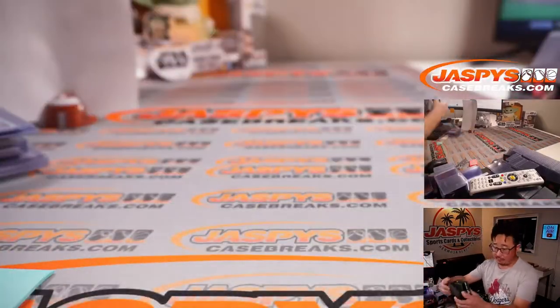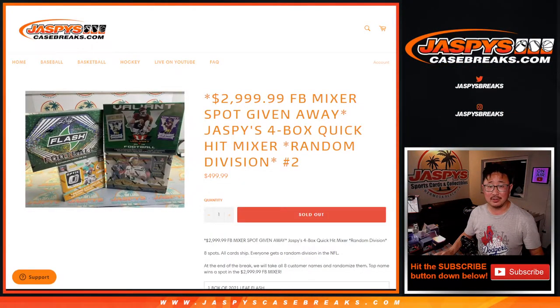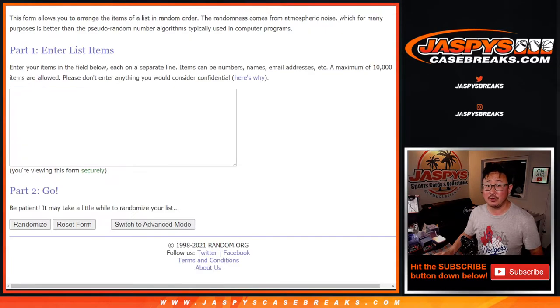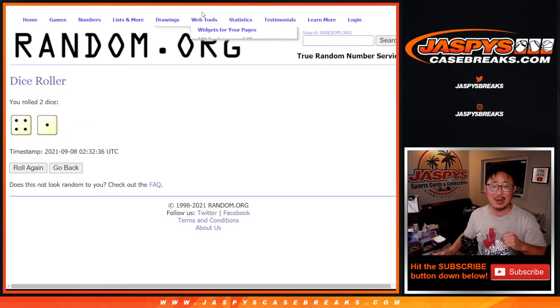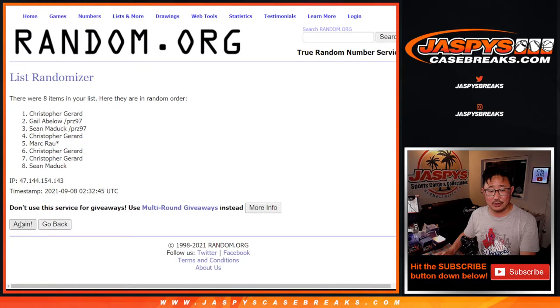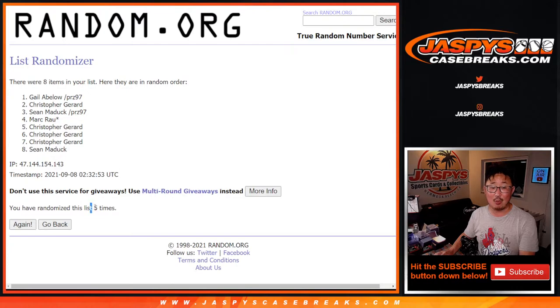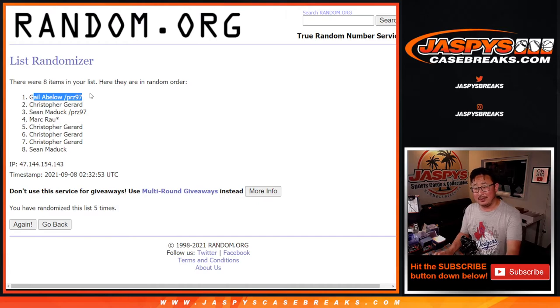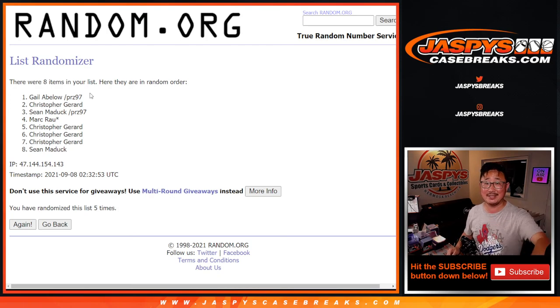Thanks everybody — the four-box quick hitter is in the books now. For the biggest hit of all in this break, a $3,000 spot — we're giving away one of those. Let's gather all the names again, new dice, new list. Let's roll it — four and a one, five times, name on top. After five rolls... wow — Gail! With the spot you won, you won a spot in this $500 quick hit divisional mixer, and you turned that into a $3,000 spot in the 48-box high-end mixer. Congrats to you! Ladies and gentlemen, this could happen to you too. Get in on the action at jaspyscasebreaks.com. I'm Joe Jaspey and I'll see you next time. Bye-bye.